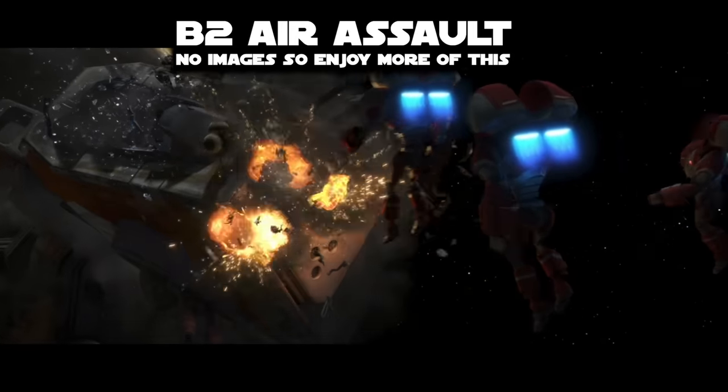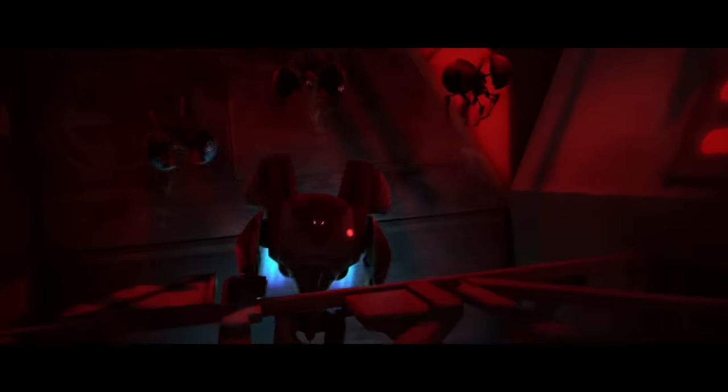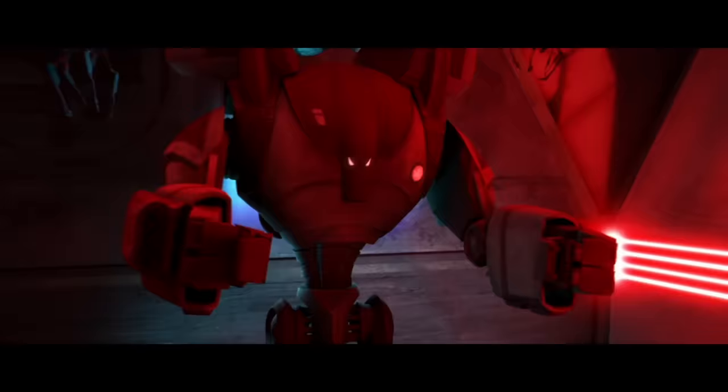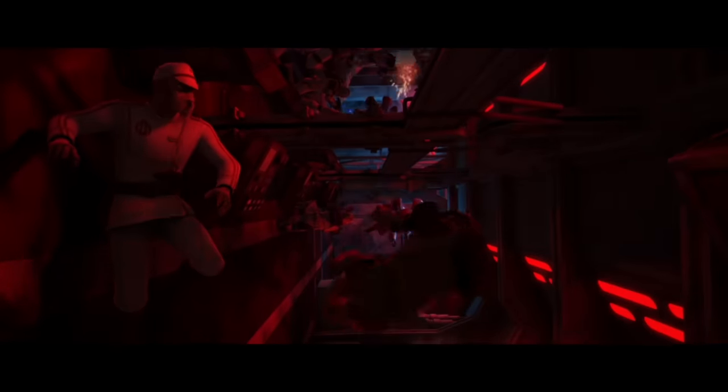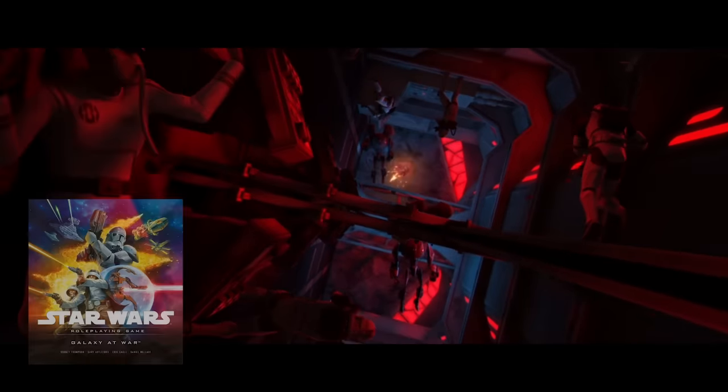There are no official images of the B2 Air Assault, but it seems to be very similar, with a long-range and fast-flying jetpack using some different form of propulsion, burning a more volatile fuel. The pack itself had issues that gave it a high rate of self-destruction, many going off in mid-flight, though some had the unintended effect of causing damage to the enemy by exploding near enemy ships.